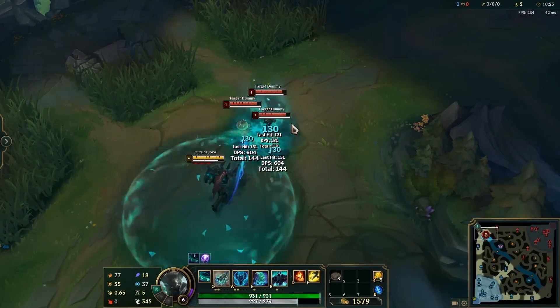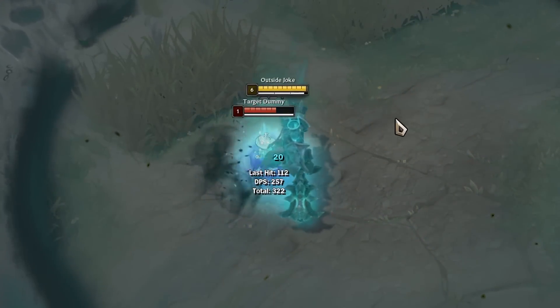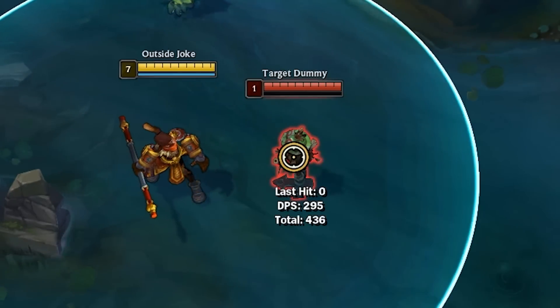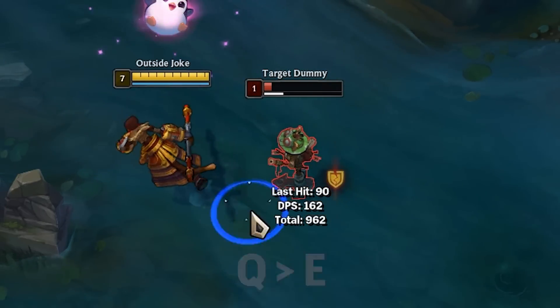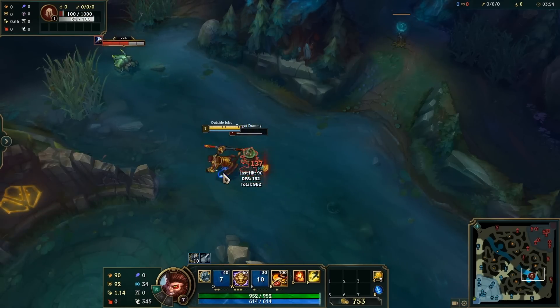You can instantly proc Mordekaiser's passive if you hit three people with one Q at once. Additionally, you can hide Mordekaiser's ultimate animation pretty easily by using E and then Q first. When playing Wukong, always make sure to Q then E — because that way the combo is instant. If you E then Q, the animation is fairly delayed compared to the other way around.